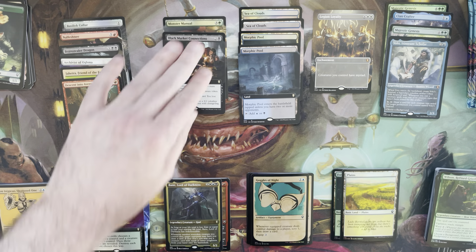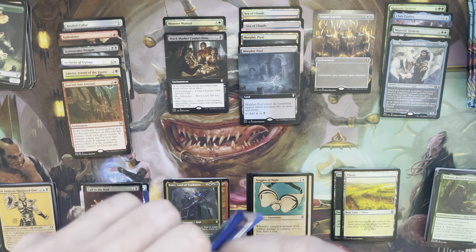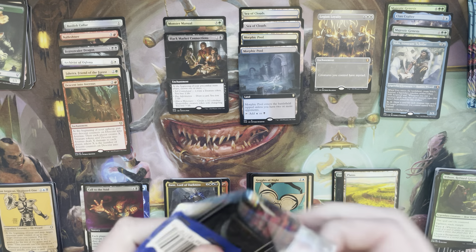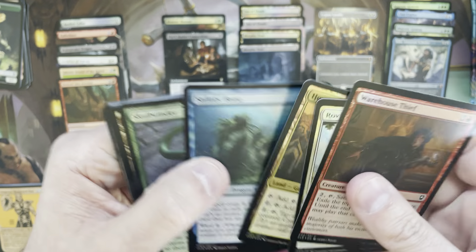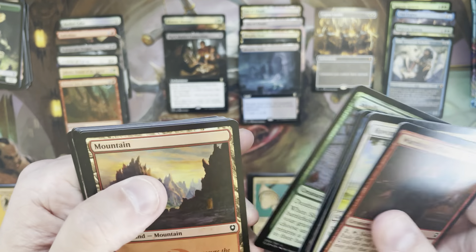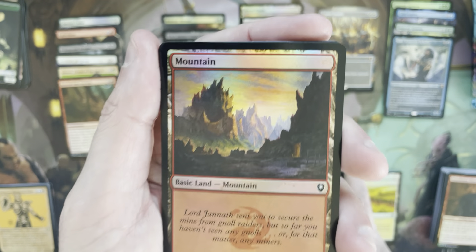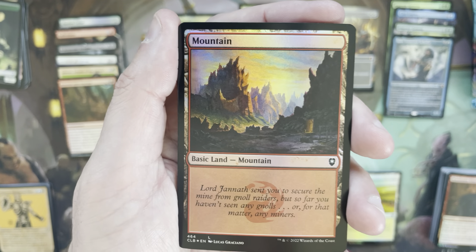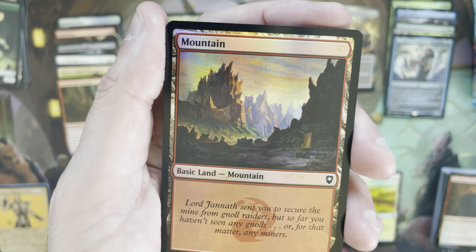There's borderless, showcase, and of course the regular. People don't really like the showcase rulebook art — I'm fine with it, I like it, but it's definitely not everyone's favorite. In fact most of those cards are less valuable than the base copies in the extended or showcase arts. Okay, here we go — got a Shadow Arch Druid.